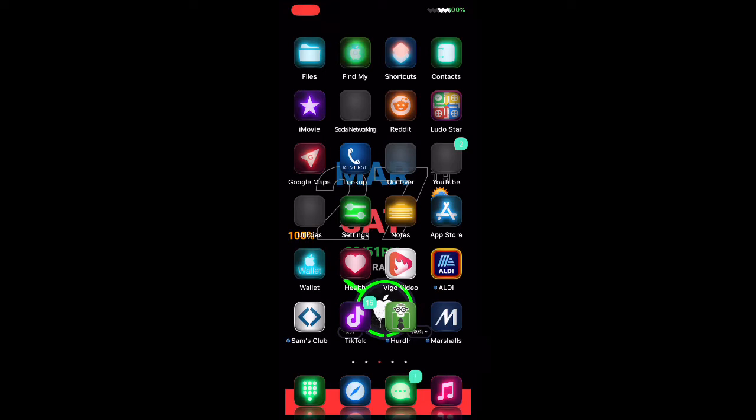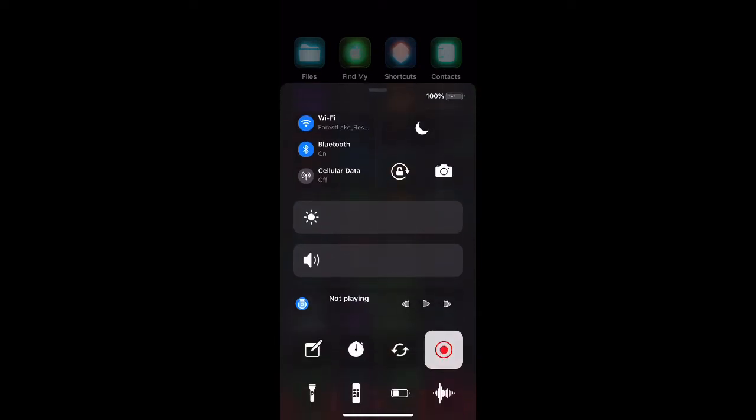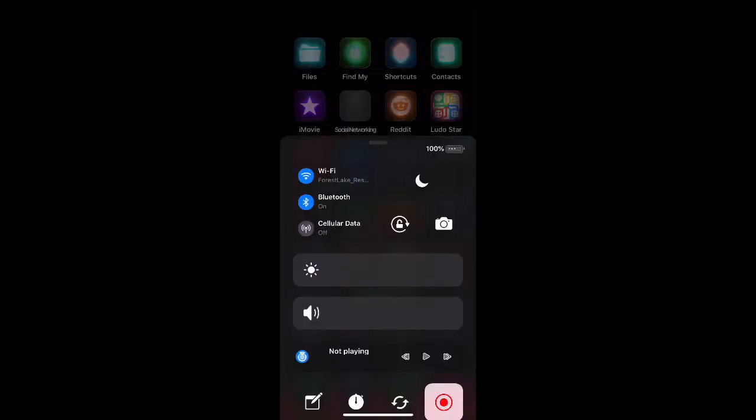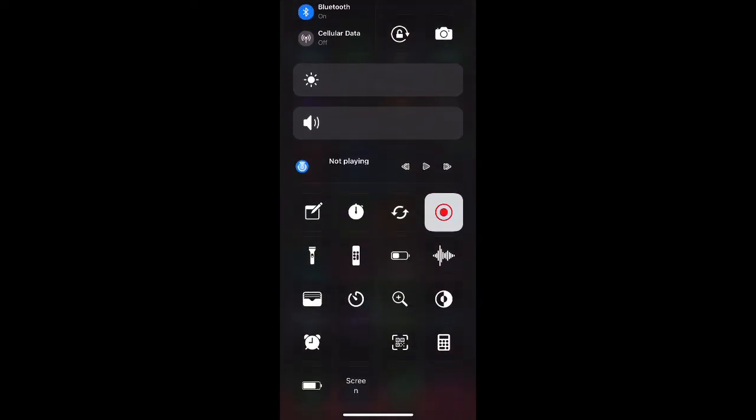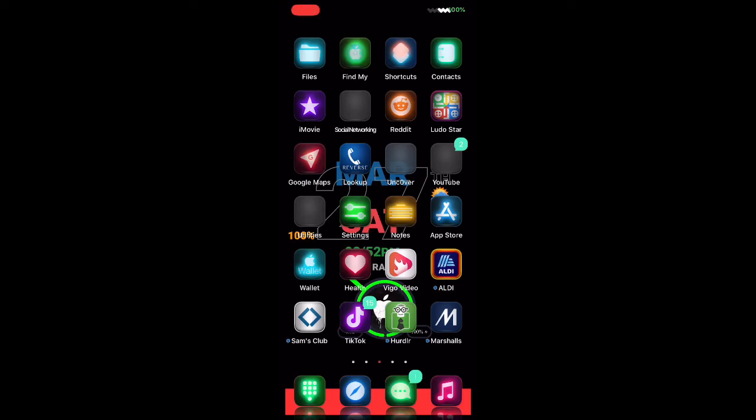I just downloaded it and haven't changed any settings — I'm using the defaults. Now every time I swipe down from the top right corner, my control center has been replaced with these cool modules. You've got Wi-Fi, Bluetooth, and cellular data, then Do Not Disturb, a brightness module, a volume control, a Now Playing section, and the rest. It's really organized and looks really nice. I highly recommend downloading this.